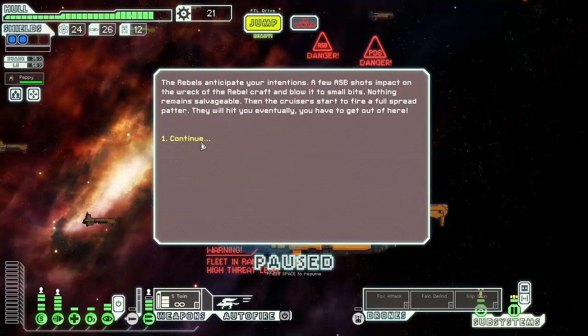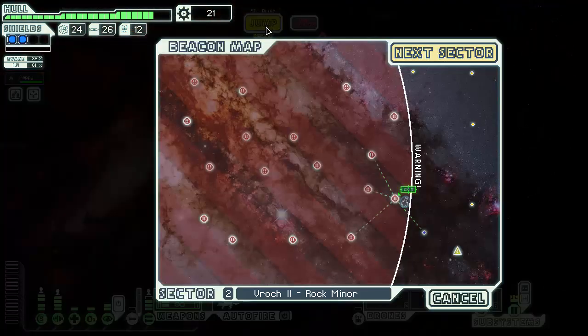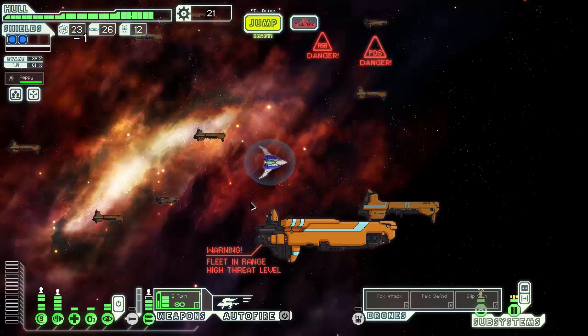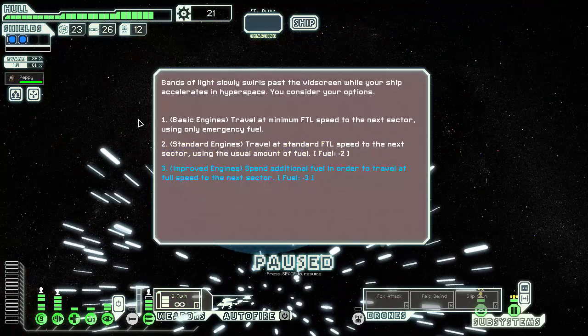Rebels aren't supposed to be your intentions. The ASB shots impact on the wreck of the signal, then blow it to small bits — nothing remains salvageable. Then the cruiser starts to fire a full spread pattern — you have to get out of here. Alright, and now we've got ASB warning and PDS warning, although the PDS never did do anything. The all-seeing court is Zoltan — I'm not gonna bother with the Zoltan sectors. Thank you very much.